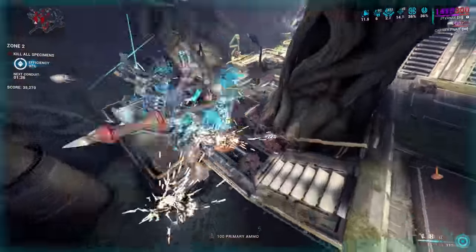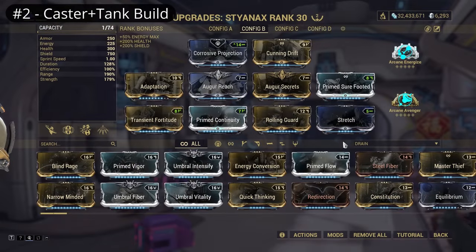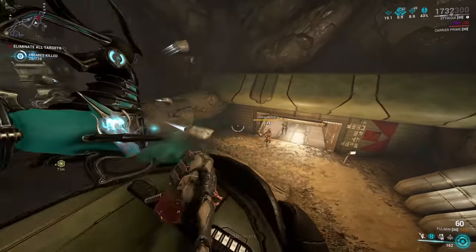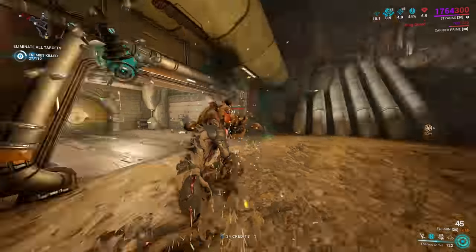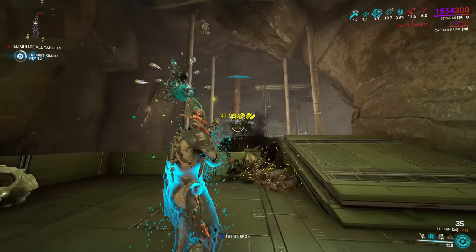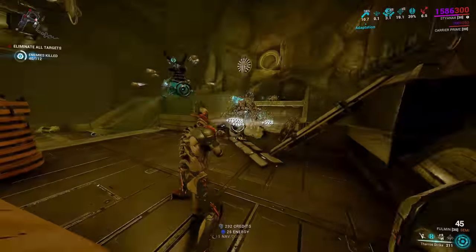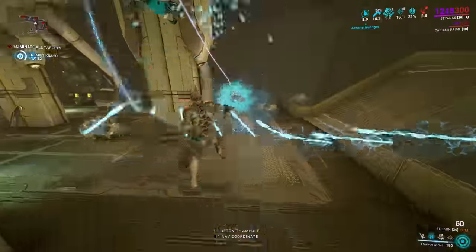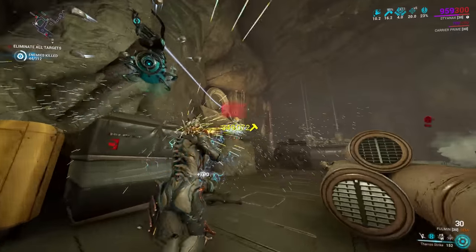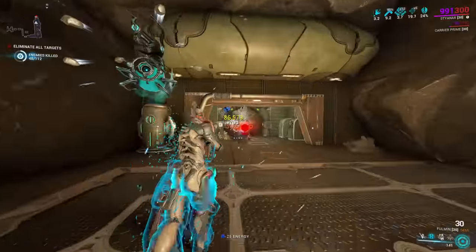Now to shore up those defenses for Steel Path level, we can sacrifice some casting stats. By dropping Natural Talent and Constitution, the abilities take longer to cast and don't last as long. In exchange, we get room to add in Adaptation and Prime Sure-Footed. With the amount of shields that Styanax has and can build, Adaptation provides a significant amount of defense to those shield hit points, getting maximum value from them. Because Styanax has a high innate shield pool, a full shield-gating approach is difficult to pull off, even using a couple Auger mods — which is why we're focusing on damage reduction instead. The best defense is still making use of Axios Javelin to group up and ragdoll enemies. The defensive mods give you more time to react to unexpected enemies, especially preventing being knocked down at the wrong moment. And once again, this build will fully strip armor thanks to Corrosive Projection.